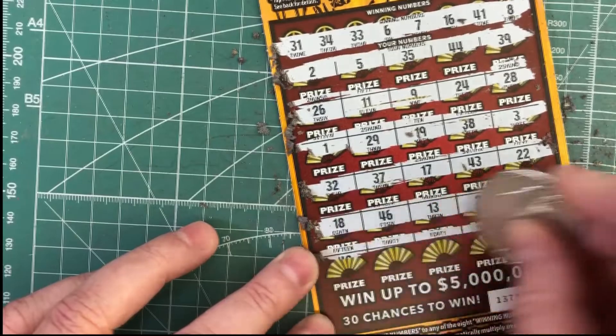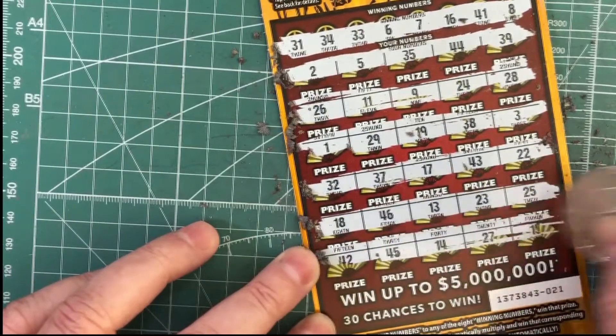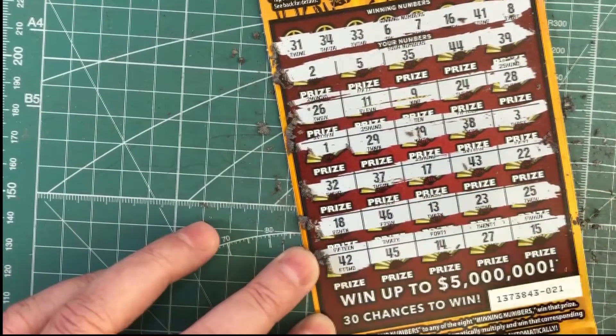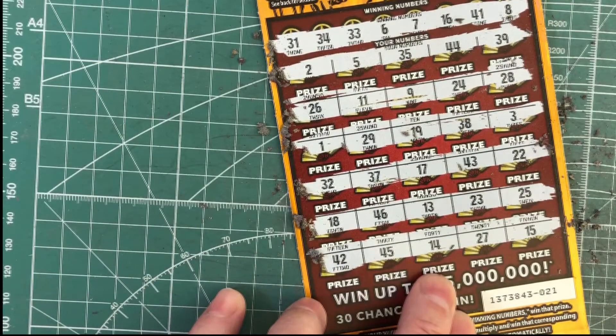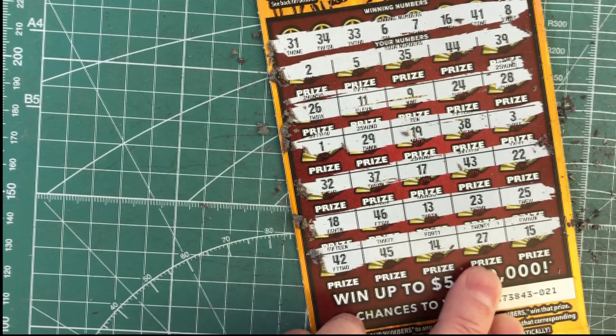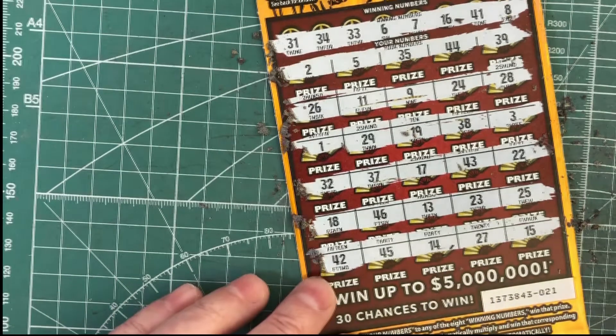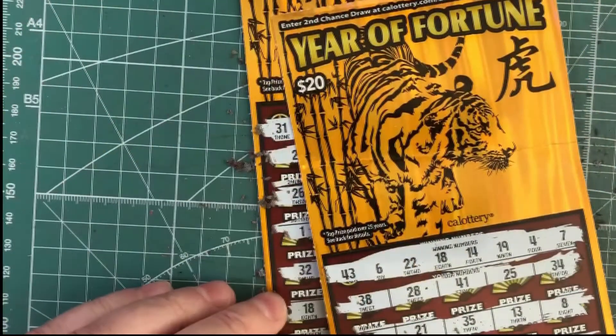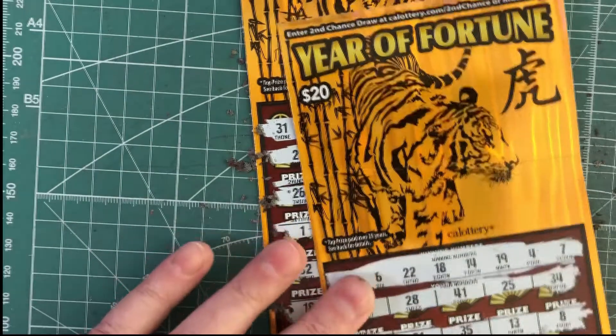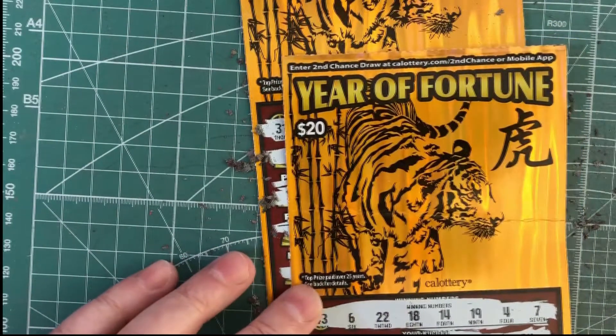Last row — this is it. And 42, that's one off. 45, 14 is no good. And 27, and 15. That means our $40 session is a bust, and our tiger hunting is not doing too well again. Well, thanks for watching. Hope you guys have a great day. Take care. Bye.